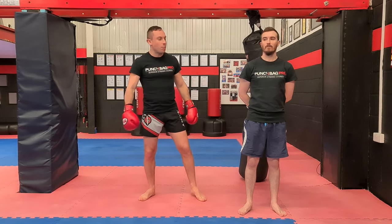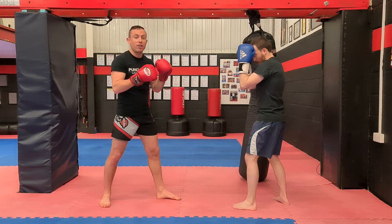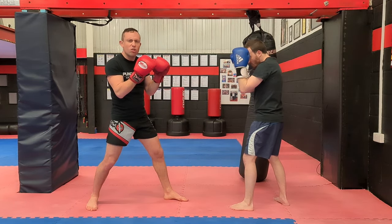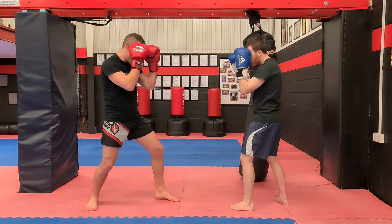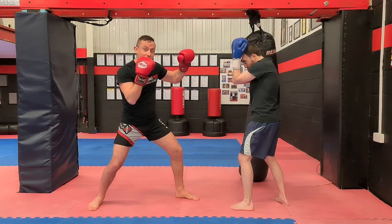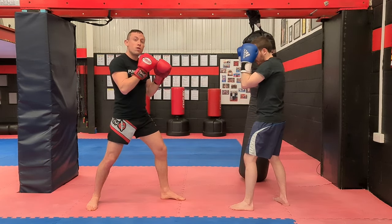Jab fake number two is going high to low. Obviously you want to change up your levels and work around your opponent's guard. So if I'm in front of my partner and I throw my jab to his head, the most common solid defense is to do a front head block. As I jab him, he blocks it and then his hands go back to his chin or his temples. So I know that as soon as my hand comes up and he blocks, that's my first fake and then I drop it low and hit him in the body.